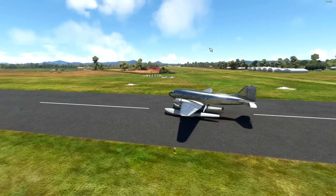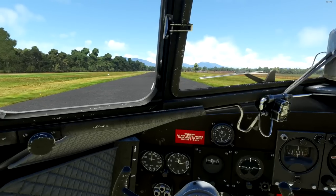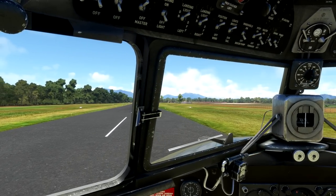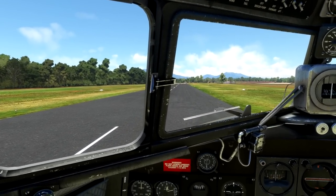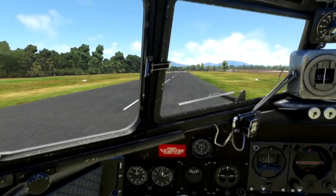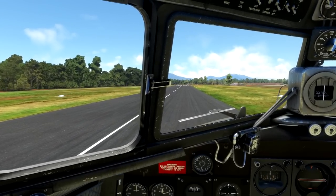Yeah, it's a chonker. This is a DC-3, this is insane. The nose down actually feels so wrong. We are good here, so we'll taxi down to the end, turn around, and we will depart for Tinaroo.